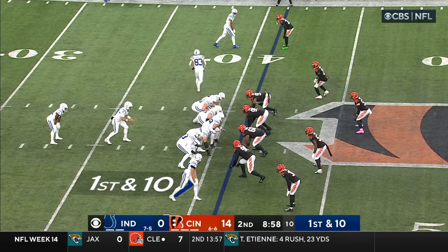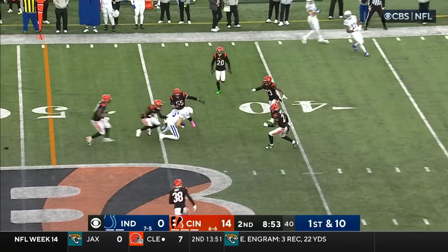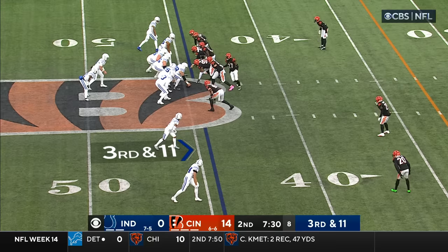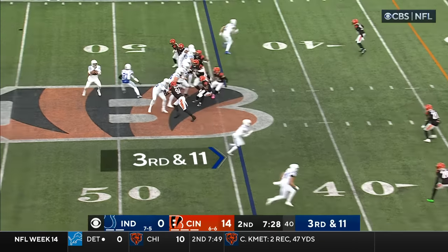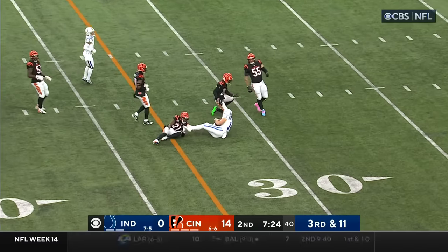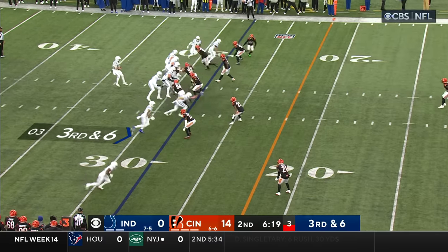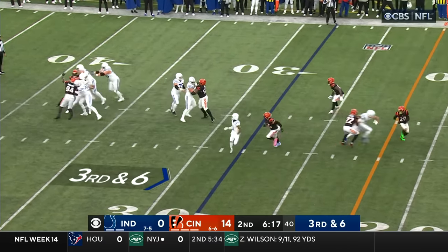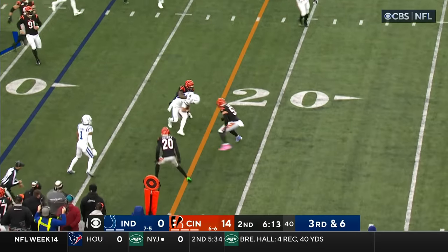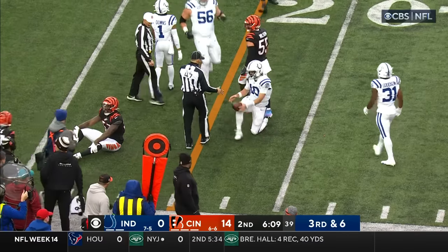DJ Reeder was talking to him on the sidelines. First down for Minshew and the Colts, and he finds his tight end inside Cincinnati territory — Drew Ogletree. They're showing empty. Thread of the needle to Pierce, he's got more than half, he's got the first down. Downs in motion, pressure's coming, Minshew in trouble. Minshew doesn't usually run but he's going to run here, and he's got the first down — and man, did he take a hit. Jermaine Pratt tracked him down.